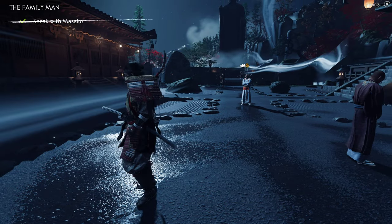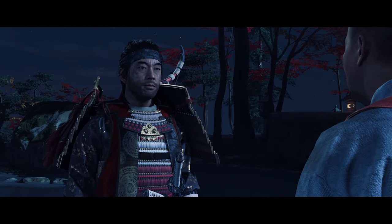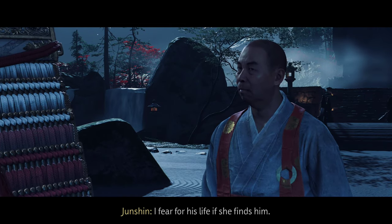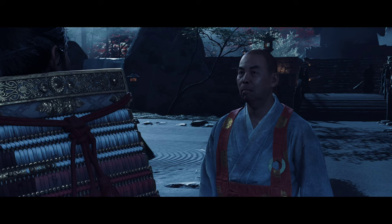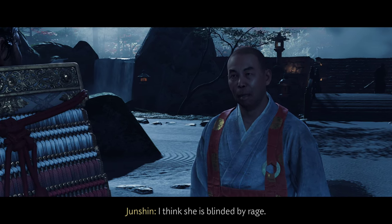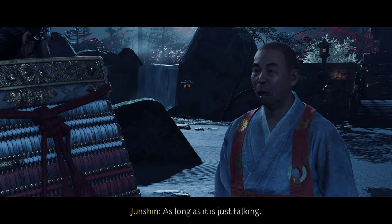Let's go over to Masako's mission at the Omi temple. There's a hot spring over here I think — actually I'll go up this way. We can climb up. Looks like it might be a hot spring but no. Starting the Masako story: a man named Kachiwara recruited the men who killed her family — his name is on the list. A monk named Junshin knows where he is but won't tell her. I'll talk to him. 'Junshin, Lady Masako and I are looking for Kachiwara. Do you know where he is?'